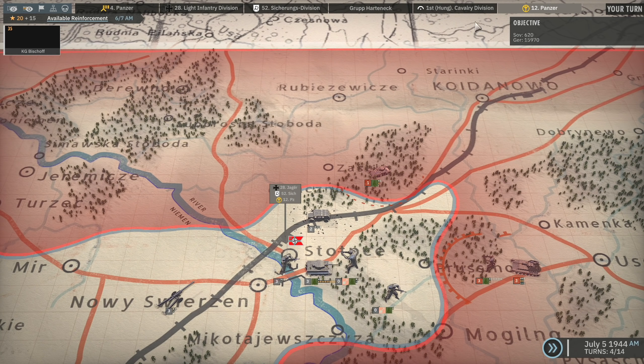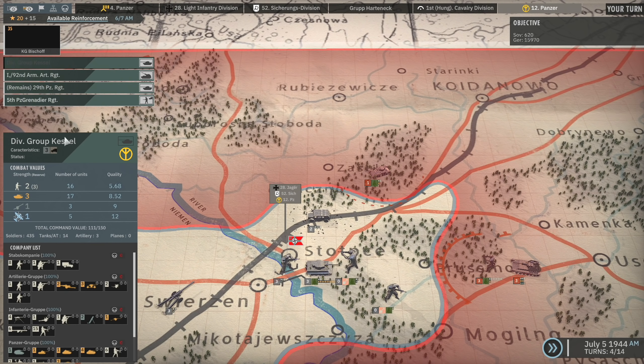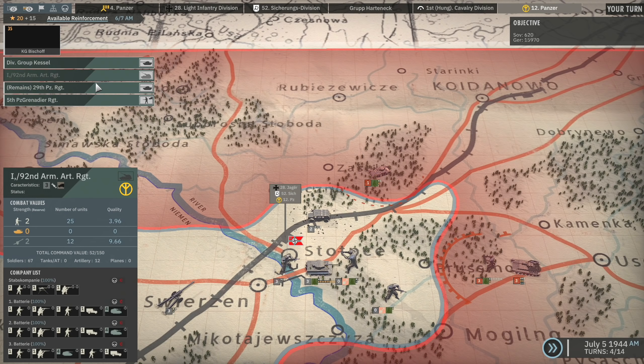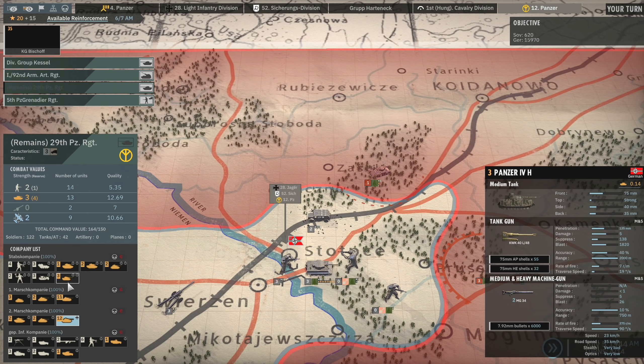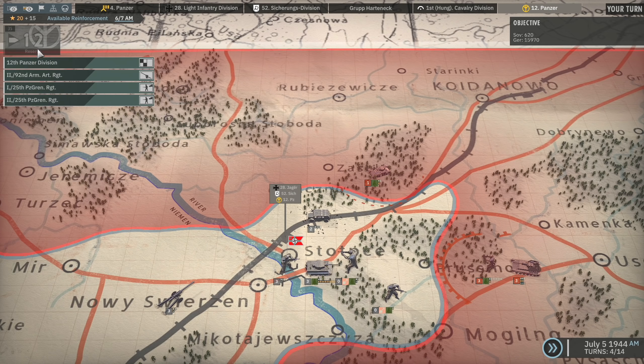So we can bring in Kampfgruppe Bischoff. That comes in with the Boitestalen — very nice. Comes in with the Vespa, the remains of the 29th Panzer Regiment which is just a bunch of Panzer 4s, a few Tigers actually, and the 5th Panzer Grenadier Regiment. Interesting.